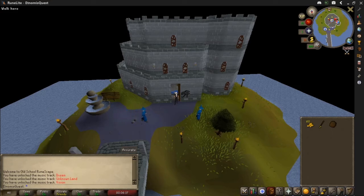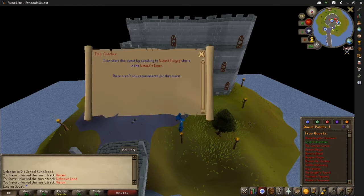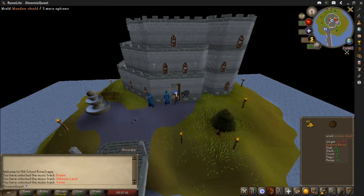Hi guys, we're here with another free-to-play quest made easy guide. On screen we're at the Wizard's Tower. We've got coins, a bronze sword, and a wooden shield in our inventory, and we are tackling the Imp Catcher quest. Very simple quest, but we will show you how to do it, what items you need, and where to go. Substitutions are allowed, and 60 coins is all you'll need other than a weapon.